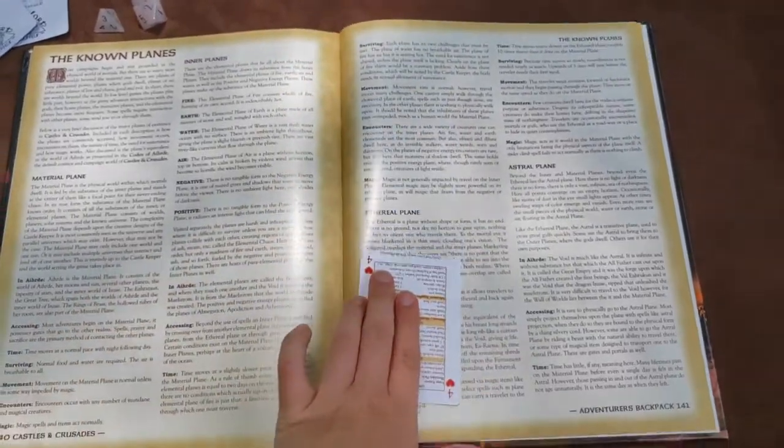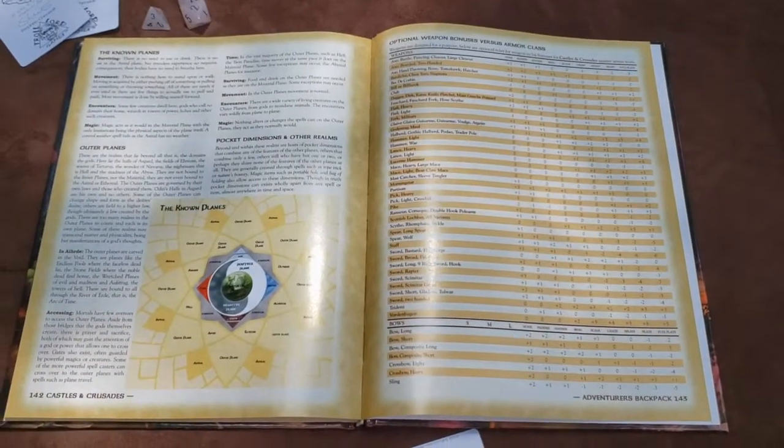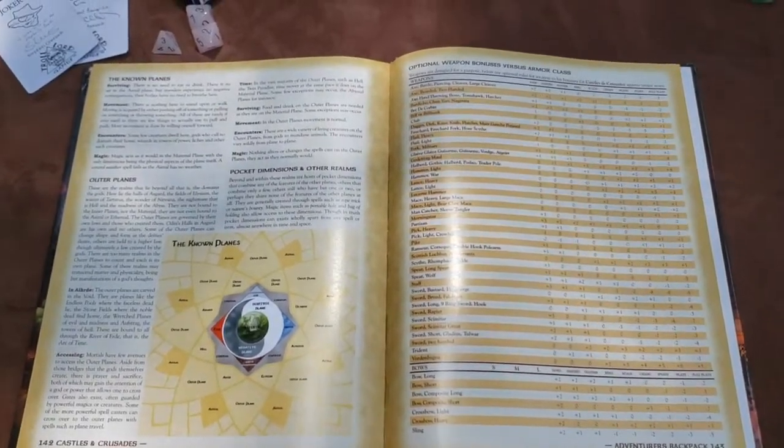It also includes class information, combat tables, the outer and inner planes, an optional bonus against the AC chart, and animal husbandry.